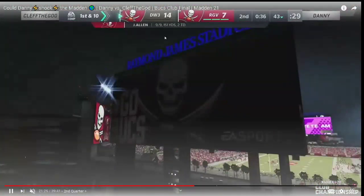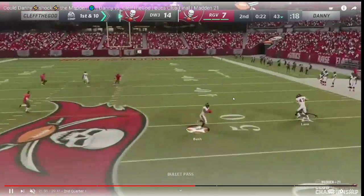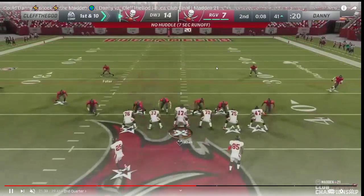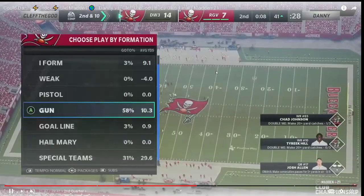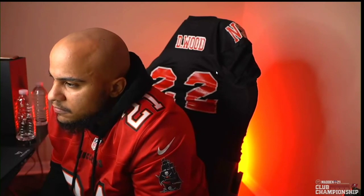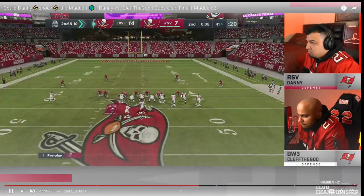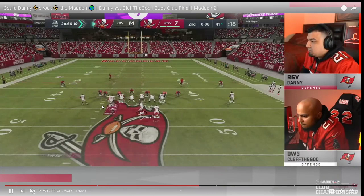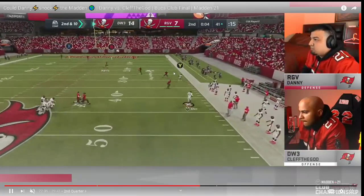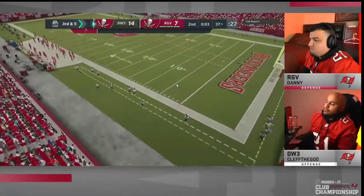Clef goes to double post with the double drags, quick snapping it and doing a good job. He spikes it — one play left to try to get into field goal range. It'll be interesting to see what route combination Clef comes out with. It was two quick snaps of double post. He goes to flood — I don't know if I agree with this play call because getting out of bounds is tough. He does have a skinny post, playmakers up, and runs with Josh Allen, which is actually good. He's able to take a field goal — a really big deal. Up by ten going into half.